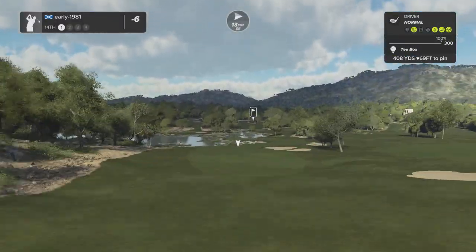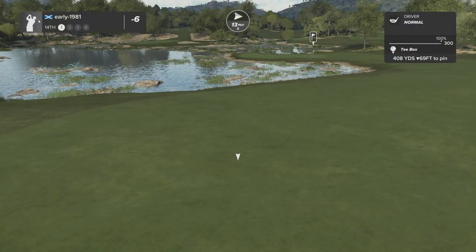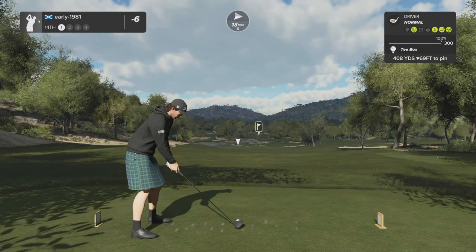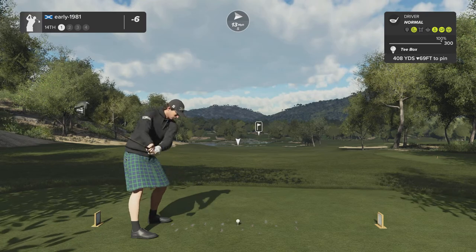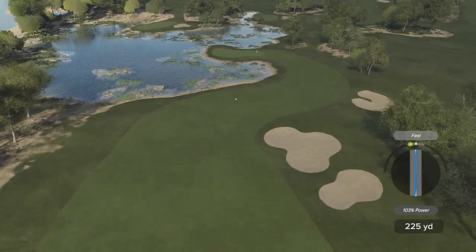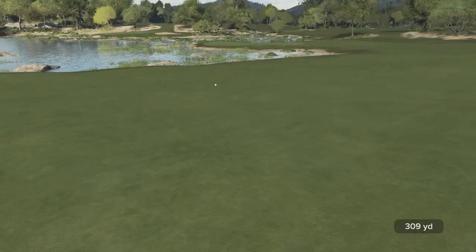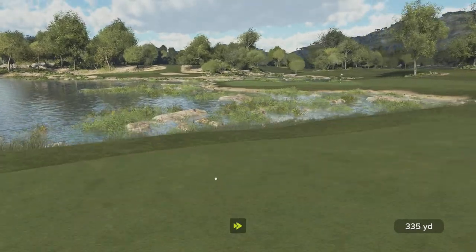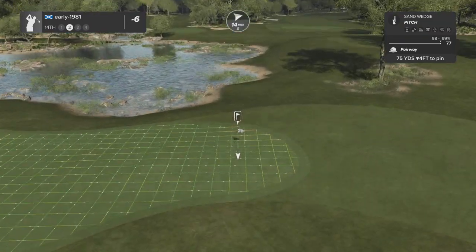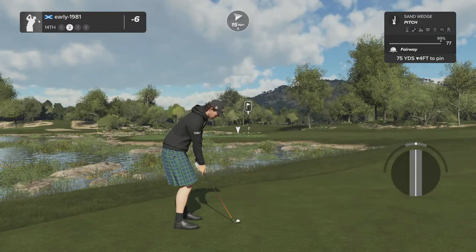I do pick up my second birdie for the back nine and move to six under par. On another day we could be a few shots better but the putter has been cold. Drawing against the wind to take off yardage, playing for the left center of the fairway. It really is a picturesque golf course — I would imagine by the name it's located somewhere in Spain. Alan Eastwood designed it and in my opinion he's one of the better designers out there — takes his time, really polishes his work.